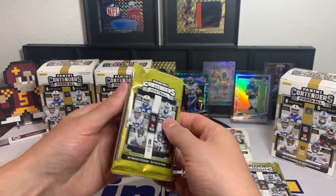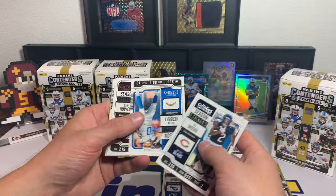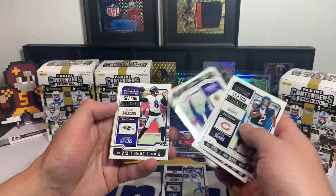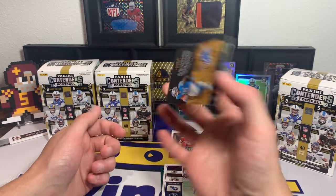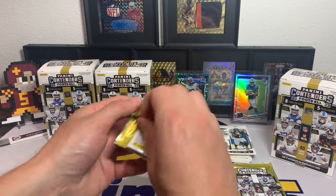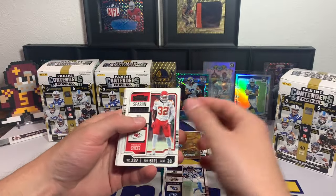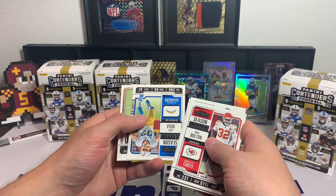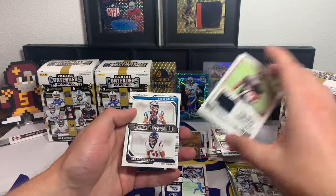You do get one autograph or mem card per blaster, which is kind of nice — a hit per blaster. DJ Moore, Justin Herbert, Sam Howell, John Metchie the Third, Najee Harris, Kirk Cousins, Lamar Jackson, and rookie Jahmyr Gibbs — another rookie insert. Two packs to go. This one feels a little thick, so my guess is we got a jersey card. Nick Bolton, Tyler Lockett, Aidan Hutchinson, Danny Dimes, Chase Claypool, Joey Bosa.